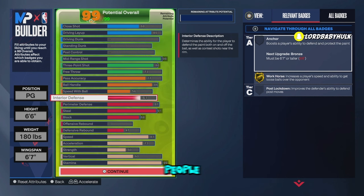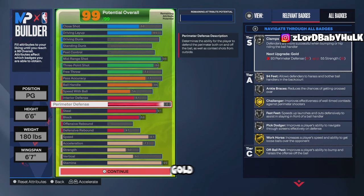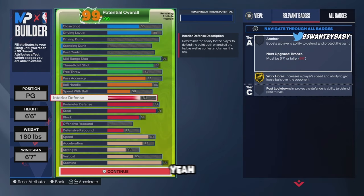Make sure y'all do your research with speed with ball — see how people are moving and how they get it done. This segment is for if y'all want a speed with ball build. If you want to make a build without speed with ball you can make it more all around. You got interior, gold workhorse, clamps, gold challenger, crazy steel, chase down, and some rebound. Make sure you do your research — you can even make a player without speed with ball and see it's damn near the same thing.